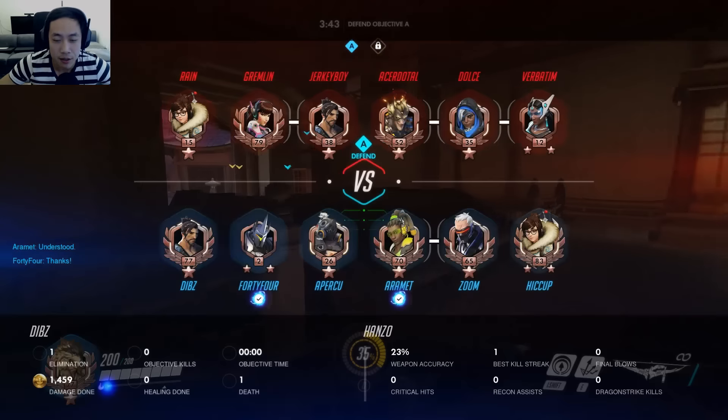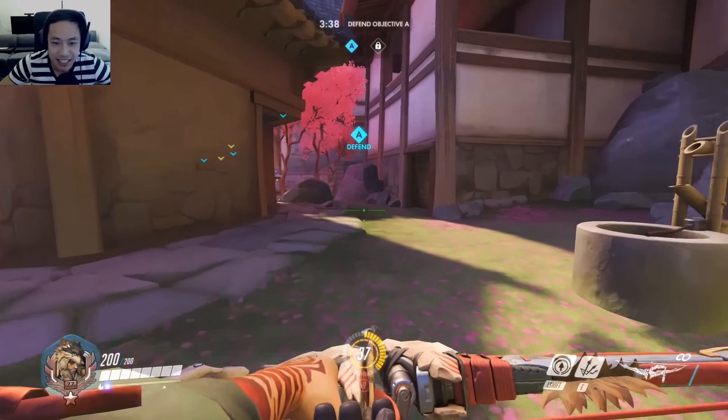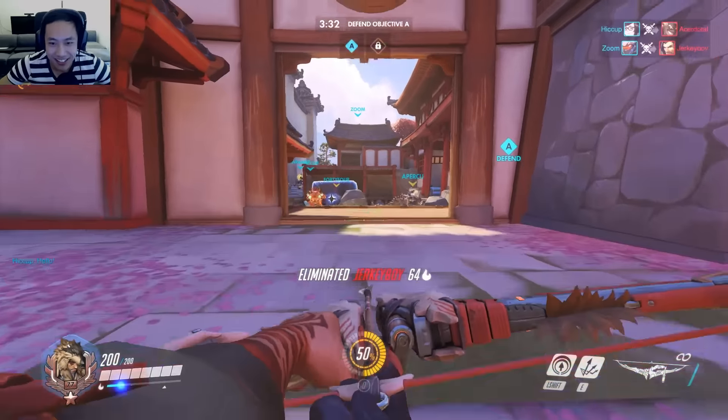I used my dragon ultimate and didn't get anybody, so I kind of knew that they were going to be in that pocket on the right side. It kind of tells you where everybody's going to be splitting up — nobody's going to obviously sit in front of the dragon and survive it.